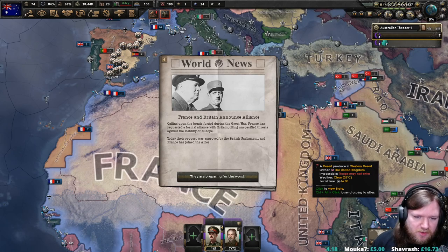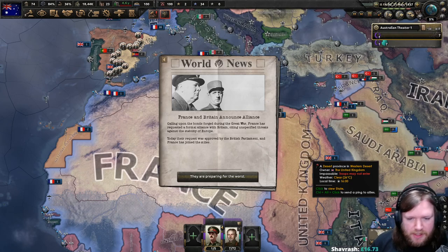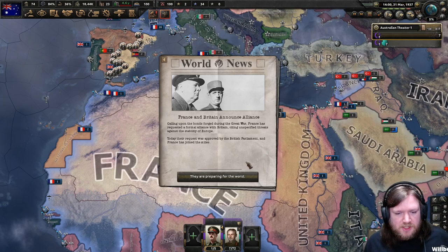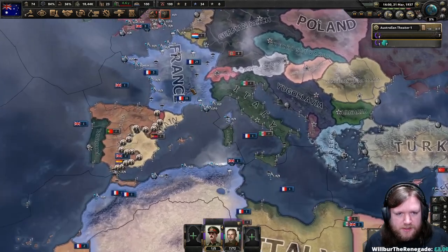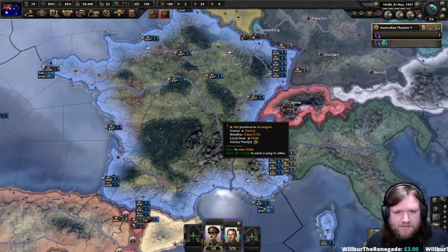France and Britain announce an alliance, calling upon the bonds forged during the Great War. France has requested a formal alliance with Britain, citing unspecified threats against the stability of Europe. The request was approved by the British parliament and France has joined the Allies — they are preparing for the worst. So we can now see all of the French stuff.